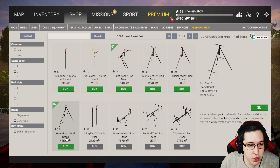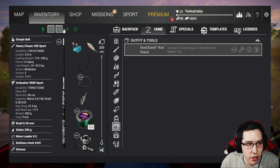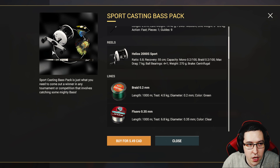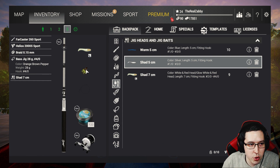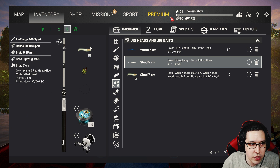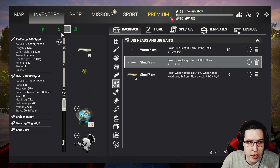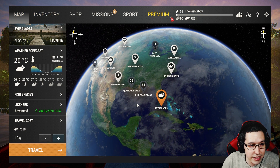Go into the shop under rod stands and grab the green pod rod stand at level 24 — it's the only rod stand that works at the Everglades that we have unlocked. Equip it so we can have three rods going at once to increase productivity. I also grabbed the sport casting bass pack, using 6 kg braid with a 40 bass jig at 28 grams and a 7 cm shad. Make sure you have an advanced license and head to the Everglades.